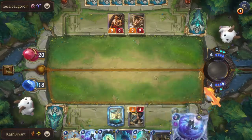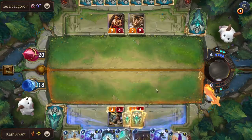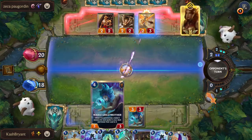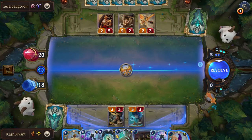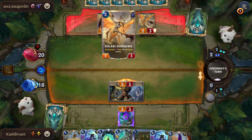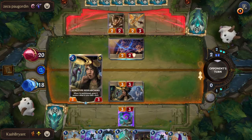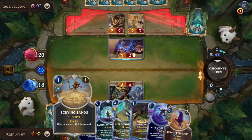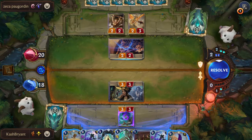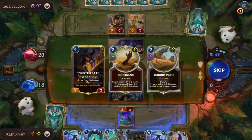We get a couple draws — another Rite of Calling and a Pharaoh's Presence. We put some more gunk in our deck; hopefully it's good gunk. They're both three-threes. We're definitely gonna attack here — he could trade into one technically, but with a lot of blockers. This puts me down to one. I could also use Scrying Sands, but it'd be really good to save once he has a leveled-up Yasuo.